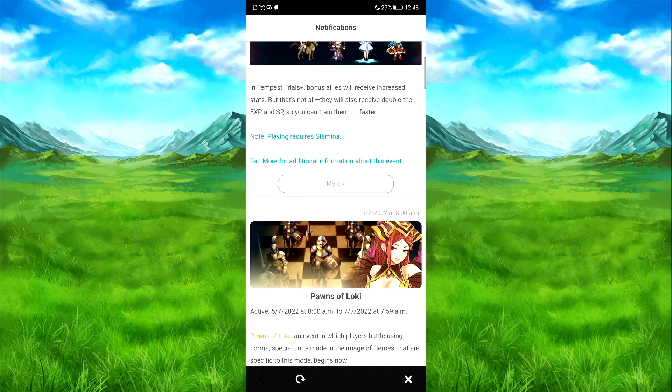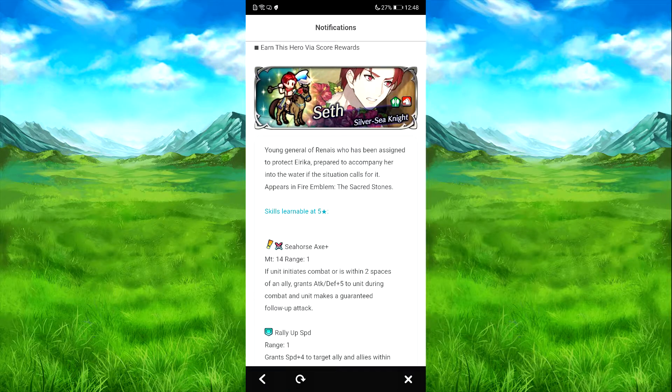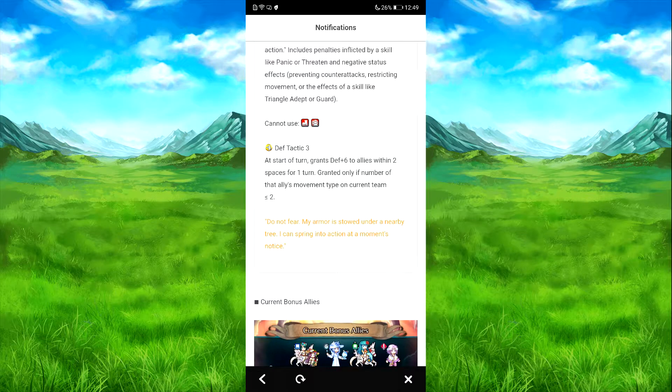Suppose we'll cover Zeph fiber here. Seahorse lands - if he needs combat, attack plus 5 to himself, and he's catching him without attack. Rally up speed - speed plus 4 to target ally, and allies within two spaces of target for one turn, excluding himself. Speed/defense catch 3 - start combat if foe's speed is 100% or if apparently attacked by foe, speed/defense plus 5. And defense tactics - at the start of turn, defense plus 6 to allies within two spaces for one turn. Grants only if number of allies of infantry type on current team is 2 or less.